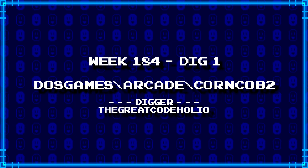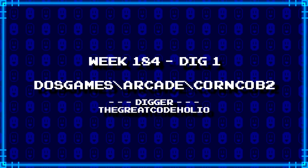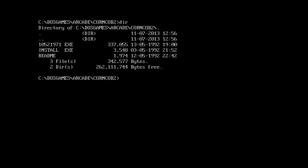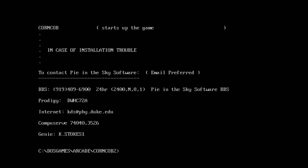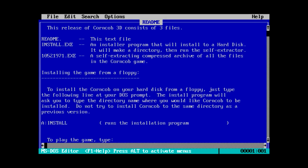First up, the great CodeHolio has dug up dosgames\arcade\corncob2. We've got a numbered executable that has all the data in it, an install executable which is very small, and a readme. This release of Corncob 3D consists of three files: the readme, the installer, and a self-extracting compressed archive of all the files on the Corncob game.